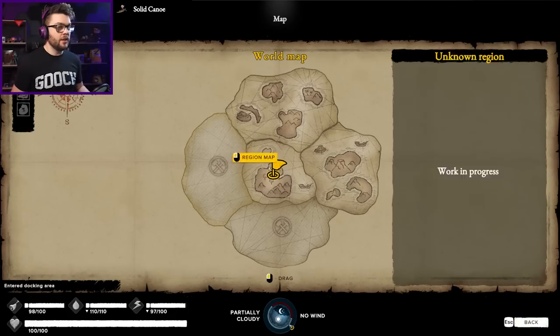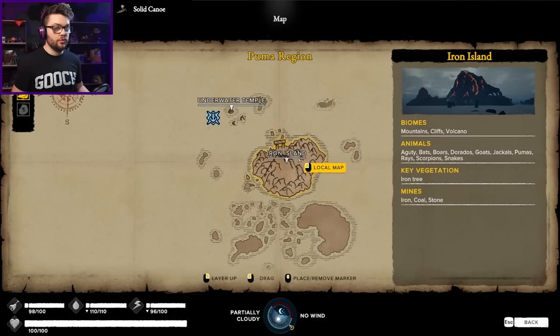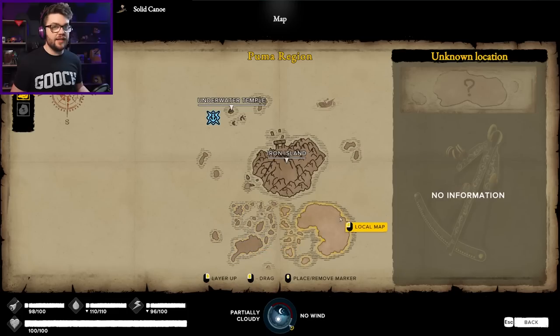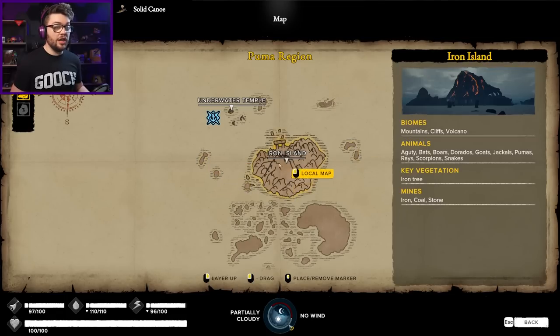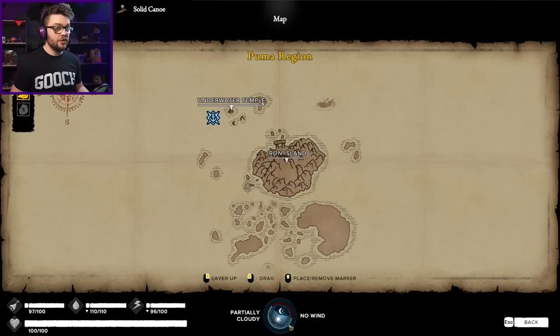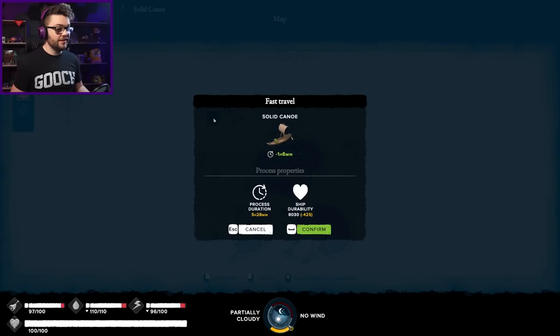Jump onto the boat and sail away, all the way out to the new region. I haven't been to any of these islands yet - one of these would be the foggy island. There's also another shipwreck out there. I thought it was just the iron island, but there's so much more to do. Is it like a little spit just there? Who doesn't like a little spit every now and again? Let's travel to you - it's going to be a big day.